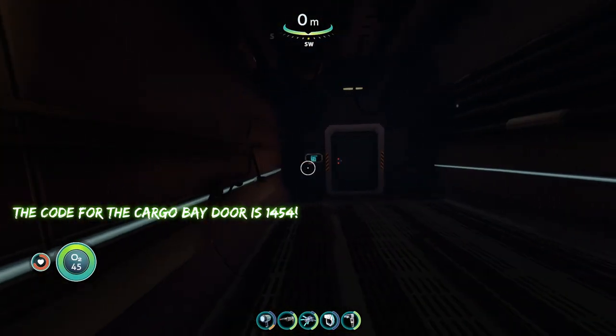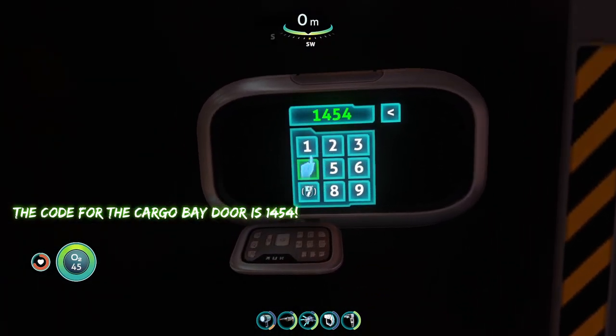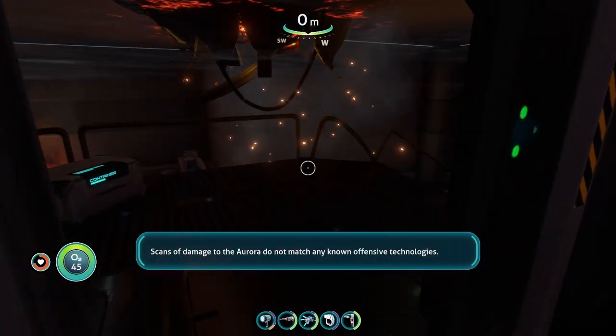Now we're going to put in the door code for the cargo bay door, which is going to be 1454. So the cargo bay door code is 1454.